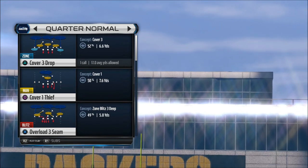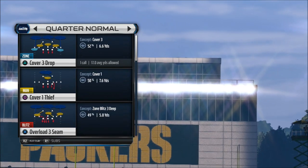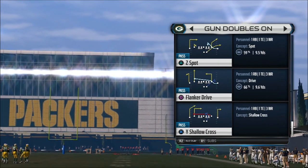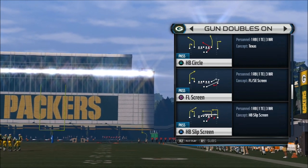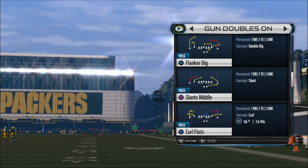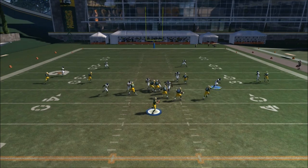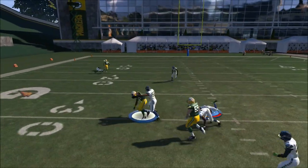What's up Gamers Nation, this is your boy Dark Ring from metanox.com. Right here I'm going to show you a nice blitz from the Quarter Normal Overload 3 scene. This is actually a good play — it has a good nano blitz and good coverage on top. You can go ahead press the secondary and crash the delay to the inside. As you can see, you get a nice blitz to the left side.